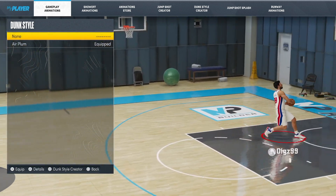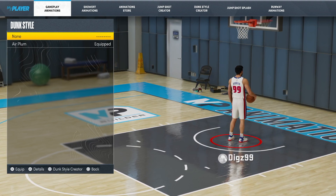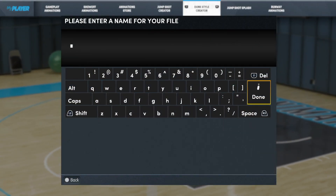obviously I've already got one equipped, but if you want to create a new one, you press the square button on PS5. That will open up the Dunk Style Creator and then you can add a new dunk style.